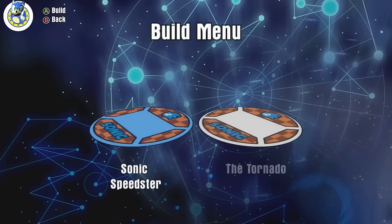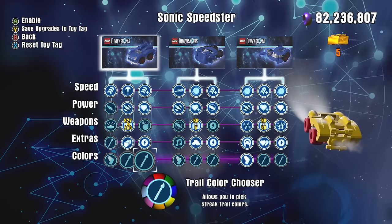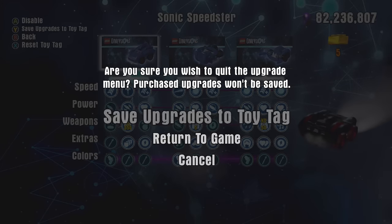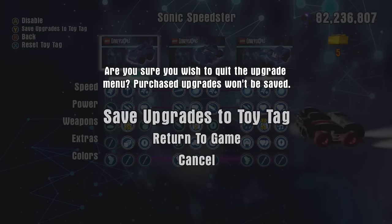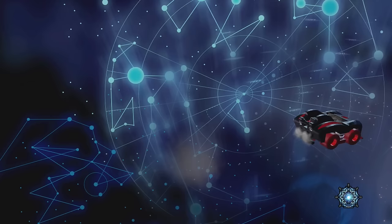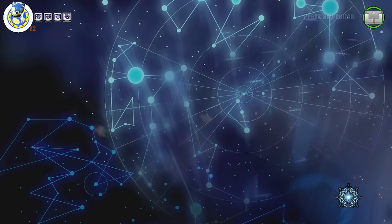Let's go ahead and switch over to the black color, which I think is going to be my favorite. I think this is like Shadow's color. I have this bad habit of moving the toy tag before I'm actually ready. This actually kind of looks like Night Rider.